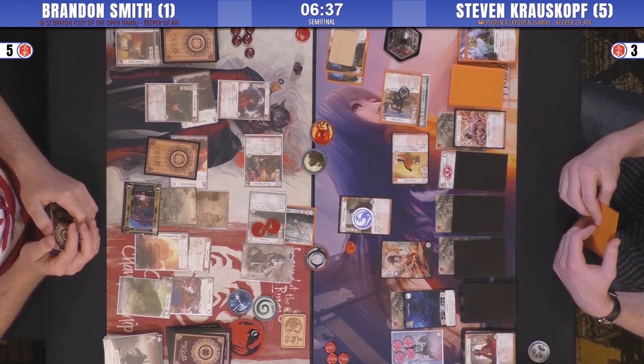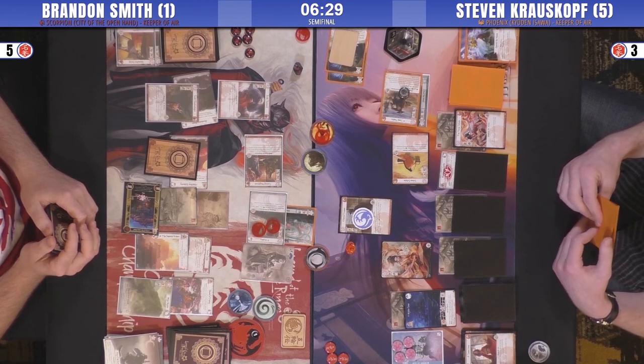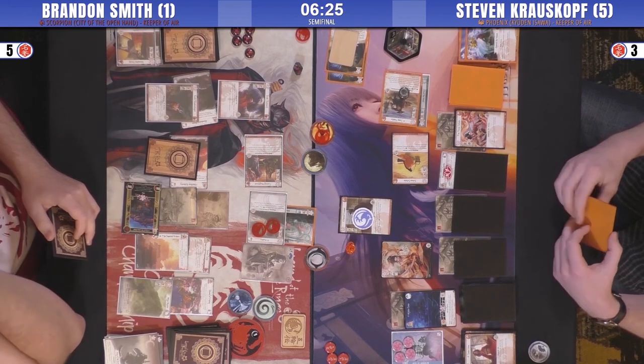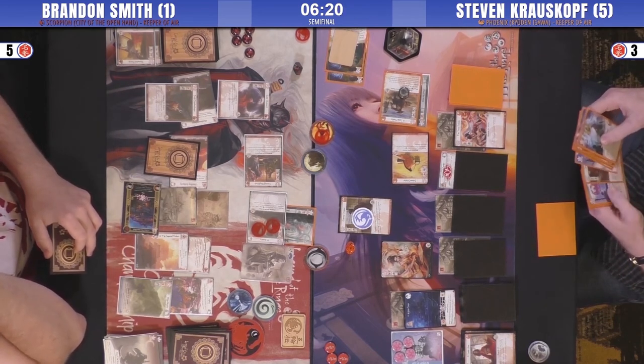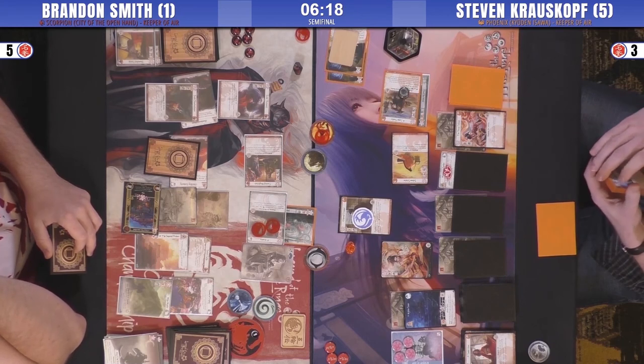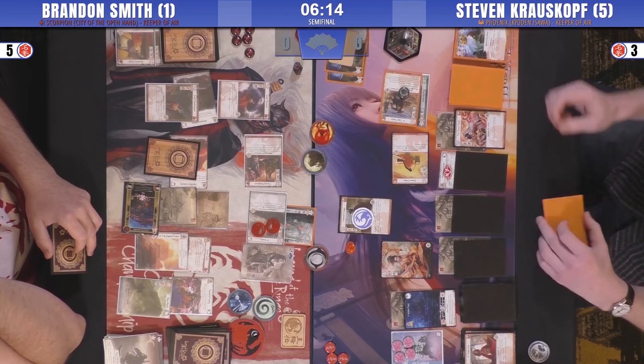This is really close — Scorpion just does this kind of thing. I don't know about giving up that Air Ring. He had a plus three Storm off, and a minus — that's just strength. I think you have to defend it here to stop it, but I could see why. Because he didn't know he didn't have a Dishonor card, and he had a Cunning Magistrate.